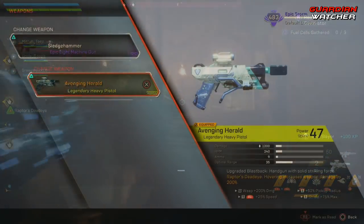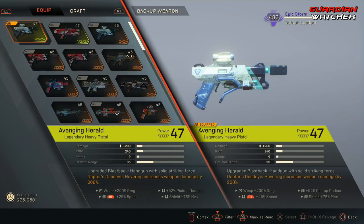Its effect reads: upgraded blast back, handgun with solid striking force. And the more important part of its effect reads: Raptor's Deadeye — hovering increases weapon damage by 200%.